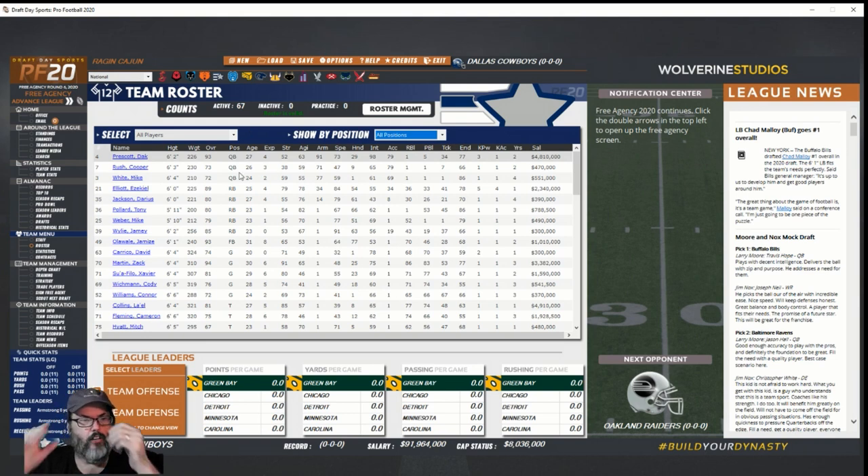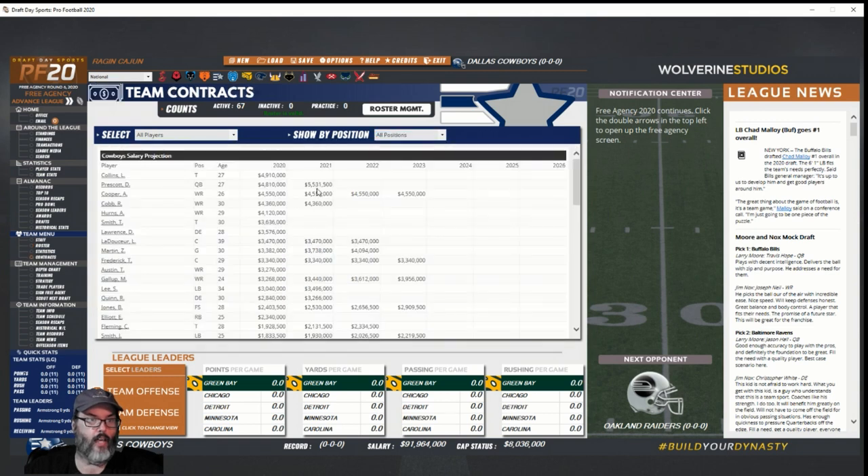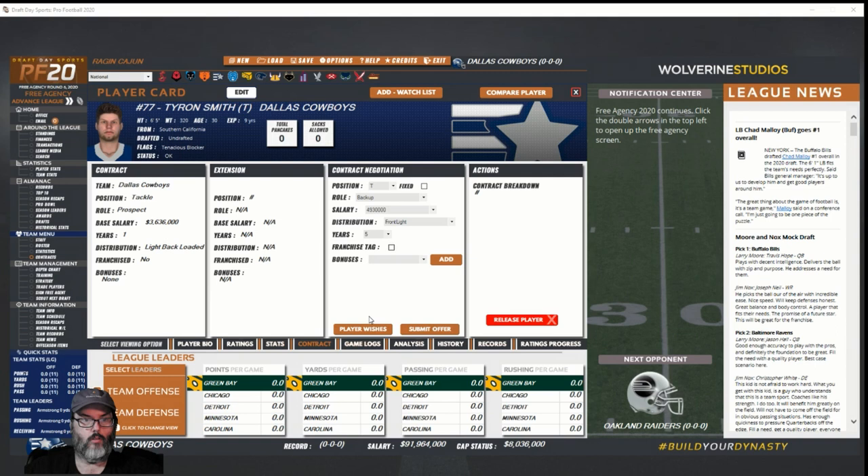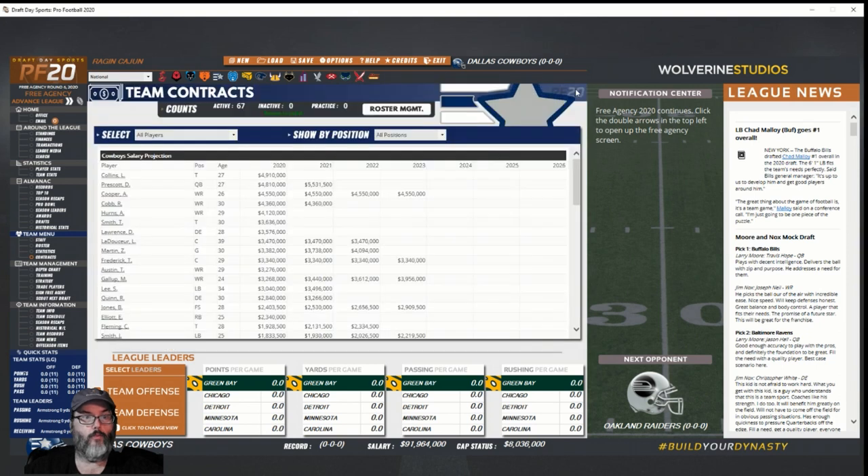I'm going to do this free agency off camera since we've already done the early phase. I may look at some contract offers because I'm starting to have holes developing. Lyle Collins is out, Herms is up, Tyron Smith — I thought I offered one of these guys a deal. Not sure what happened there.